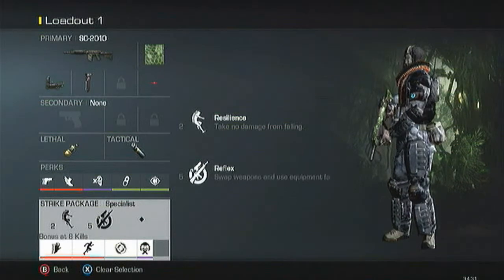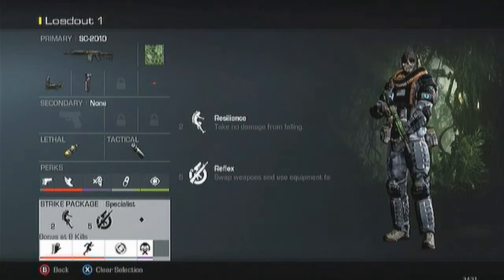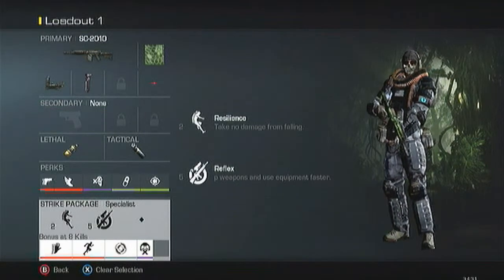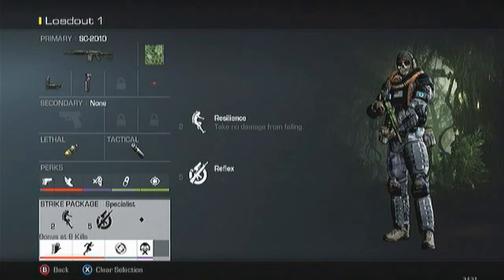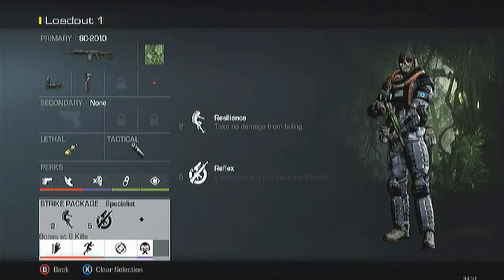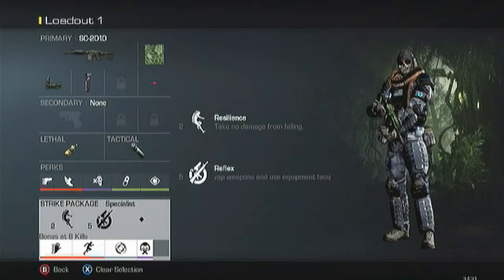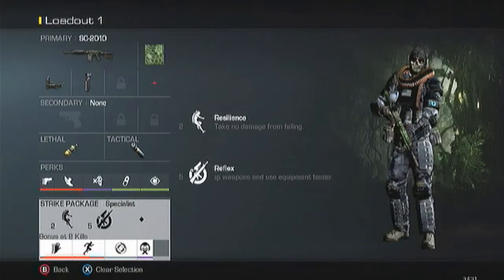After that I get Sleight of Hand, Extreme Conditioning or Marathon, Takedown, and one more. The reason I only have two specialist perks instead of three is because now I get my specialist bonus at 8 kills — if I added one more I'd have to get it at 11 kills. So instead of going to 11 kills and getting all my perks, I'll go to 8. Even in competitive there are a lot of banned perks, so it's easier to just use that.